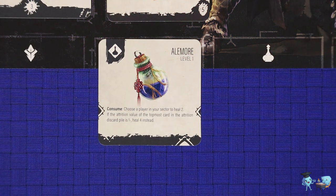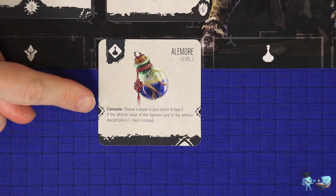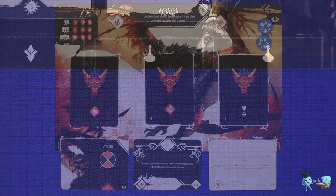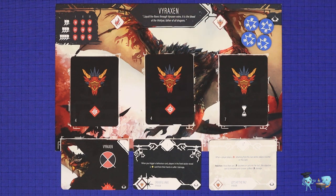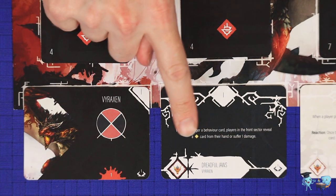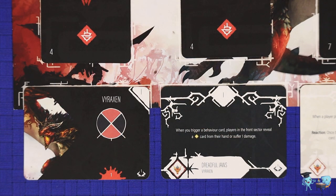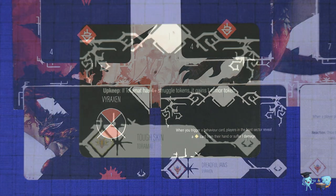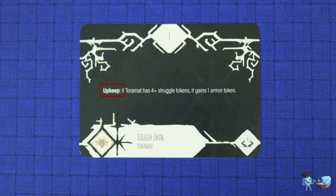Each round begins with the monster phase, a setup phase for the monster, resolved in the following steps. First, if any hunter wishes to use a potion with the consume keyword, that is done now. Then the monster gains one struggle token per player in the game. Struggle is used as a currency by the monster to make certain abilities more powerful. If the monster is to gain struggle and already has 10 or more, resolve the monster's unleash ability — either written on the peril card or the default, which is all players suffering damage equal to the current stance's attrition value. Next, if the monster has a peril effect with the upkeep keyword, that resolves now.